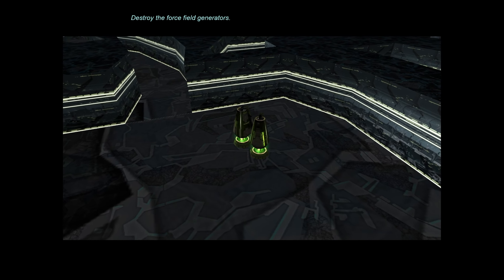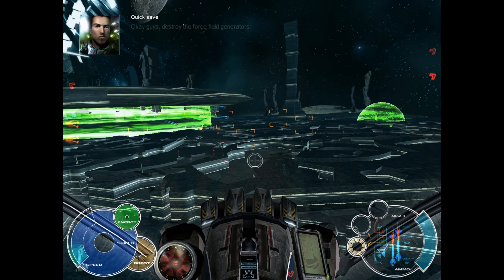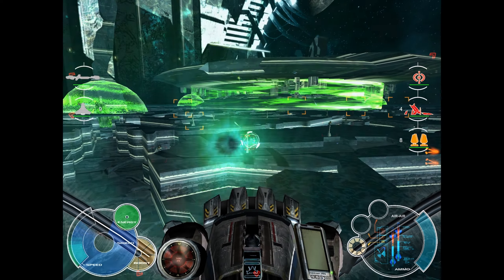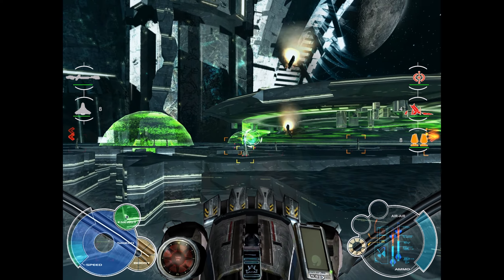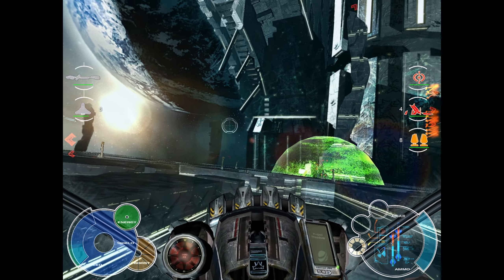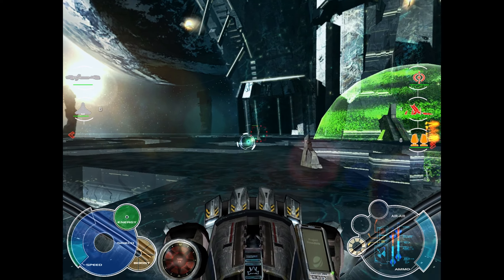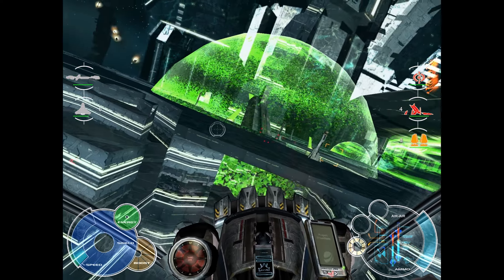Okay, destroy the force field generators — that I can do. Guys, destroy the force field generator! Freedom Tango Fox, we're taking fire. I'm in charge of the squad now. Unfortunately they don't do any damage, so I'm still gonna take them out but they barely even damage me.